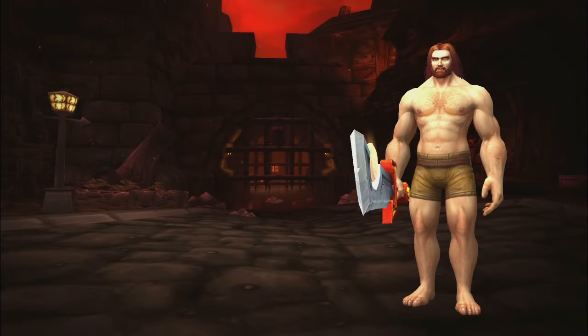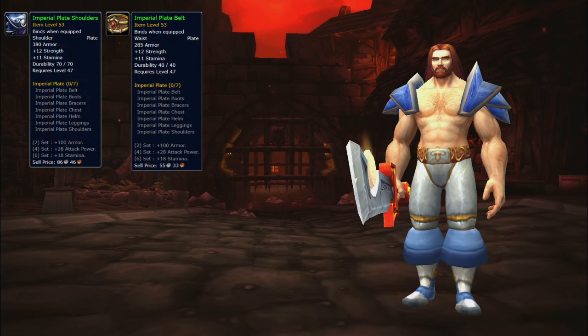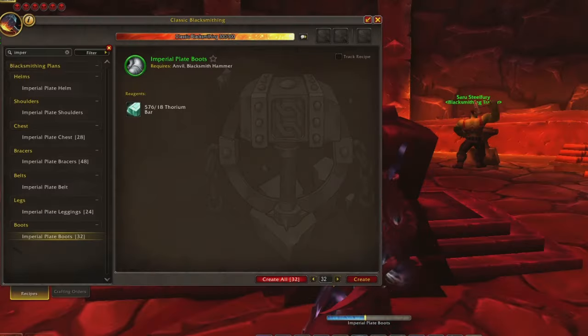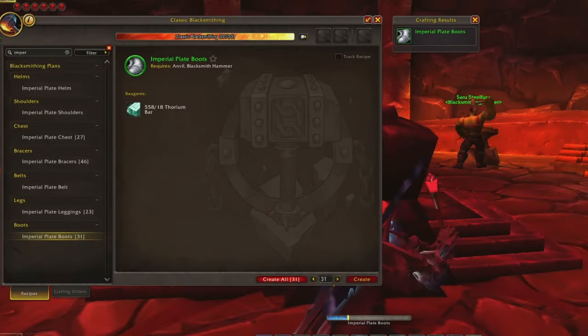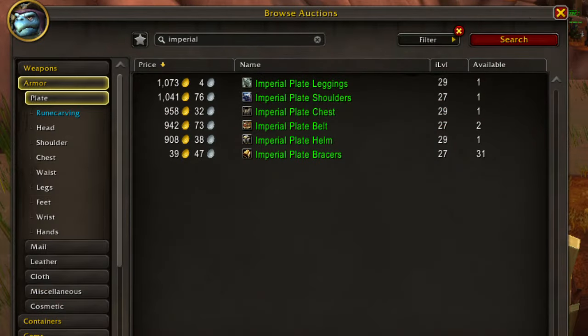Four of the items you need can simply be bought from the Auction House: the Imperial Plate Shoulders, Imperial Plate Belt, Imperial Plate Leggings, and the Imperial Plate Boots. These items can be crafted by Blacksmiths with 300 skill points in Classic Blacksmithing and are tradable. You should be able to purchase them for a few thousand gold in total.